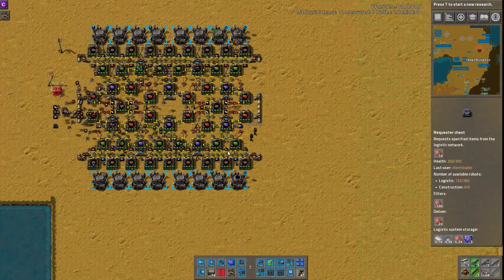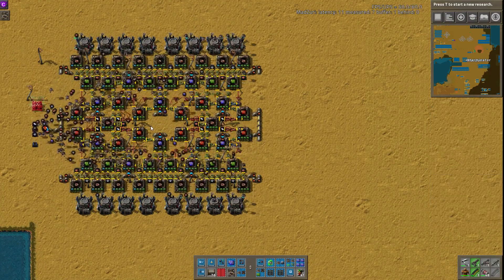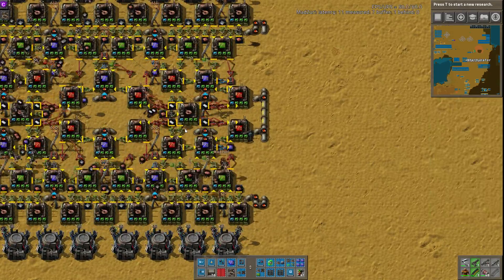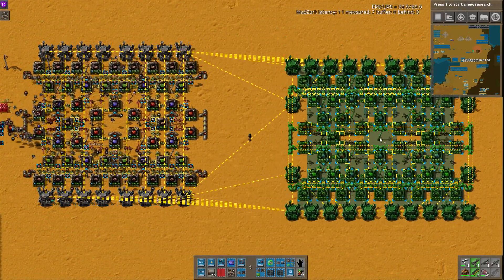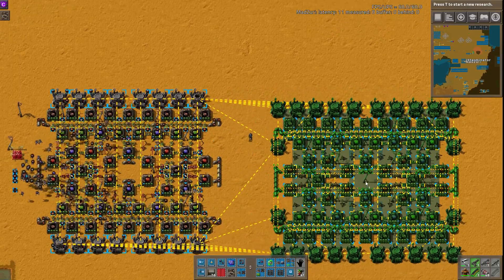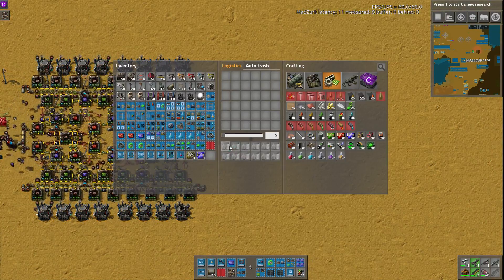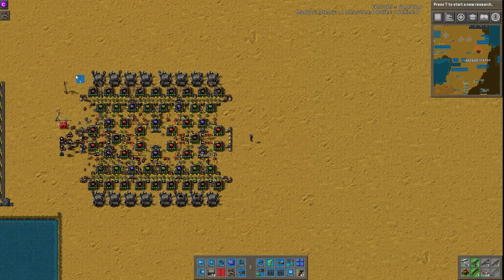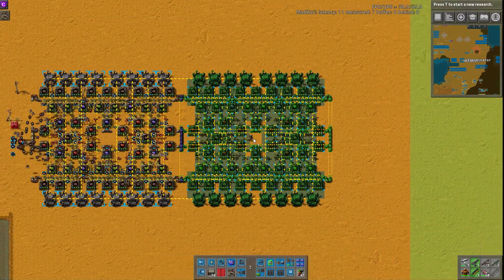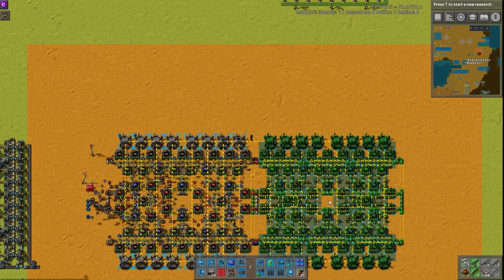It is tileable with a few modifications. We have modified this version, and this is the one I will put in the description, because the original was actually missing quite a few requesters and stuff for some of the machines. This on my screen is the original version. What we've done is we've removed the ports in the middle section between the pipes and the ones on the outside edges, and that would make it tileable. So if you just quickly grab a blueprint of its current design and overlap the pipes, you can tile it like so.